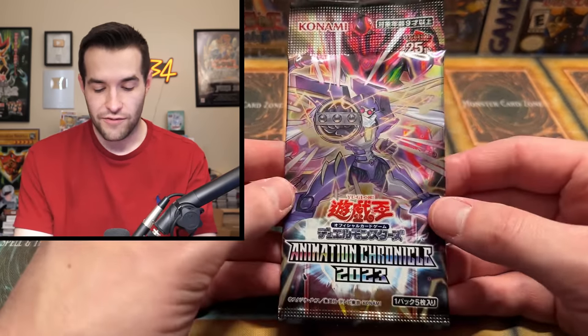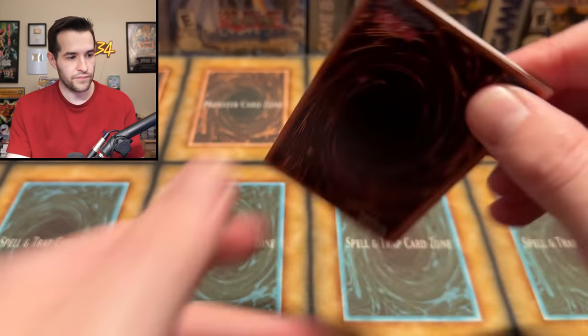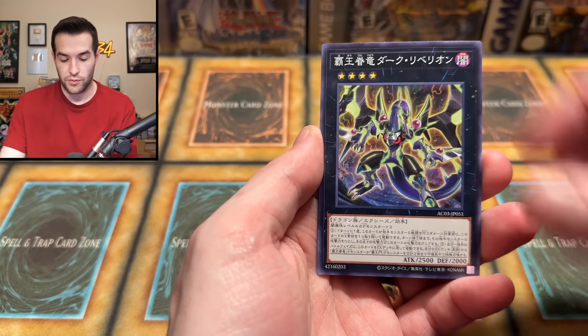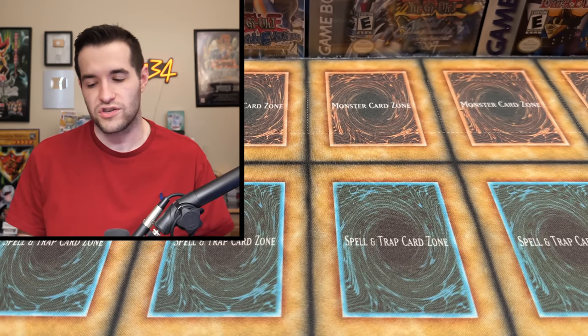One pack left — final chance. Come on, guys. Junk Warrior, 25th Anniversary. We can do this. This is our chance. We got that Flying Guy, we've got the Chimera which we got in a Collector Rare. One more chance — and it does seem that the Exodia piece replaces the Collector Rare, which is a little bit weird. Hopefully you guys enjoyed it — if you did, make sure to subscribe to the channel and let me know: should we get that Junk Warrior in another video?